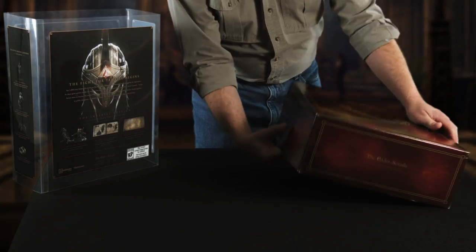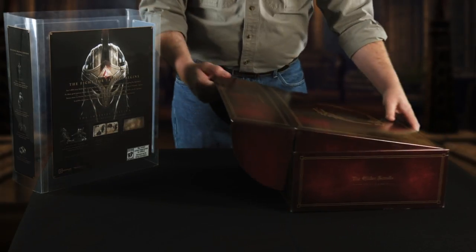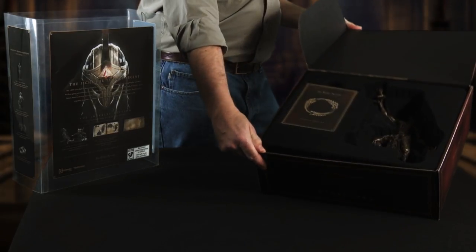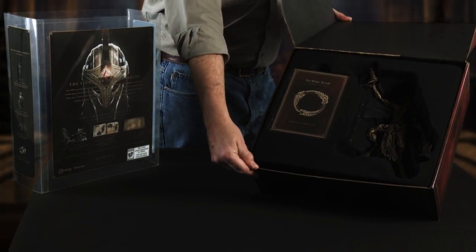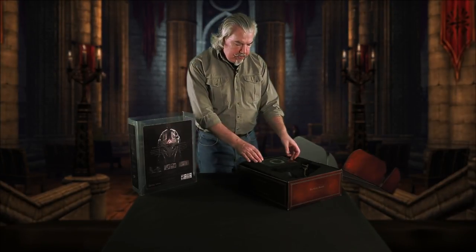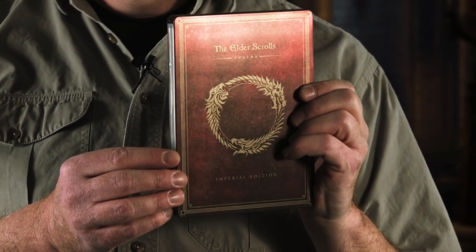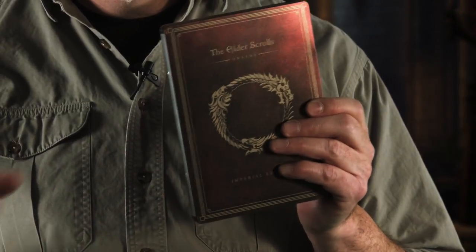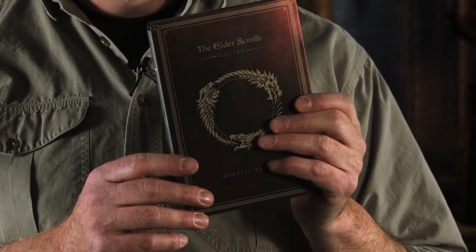Here we go. It opens up like this — tab A from slot B. Inside: stuff. Before we get to the physical stuff, which is totally excellent, let me tell you about the digital features that come with this. This elegant little box contains the discs that have Elder Scrolls Online plus the added bonus features of this Collector's Edition.